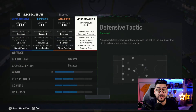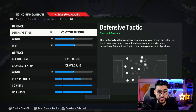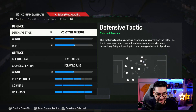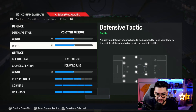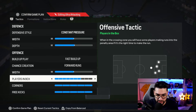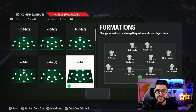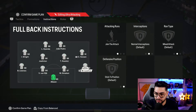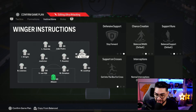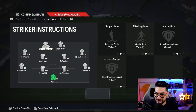Moving on to the constant pressure formation — the 4-4-2. This is used at the end of the game when we need to come back strong. Custom pressure, 50 width, 52 depth, fast buildup, forward runs. Team with 50 in attack, players in the box at 7, corner kicks and free kicks maximum. Instructions: join attack for the right back, join attack for the left back. Get forward and cover wing for both CMs. Stay forward and getting in the box for a cross for the right midfielder. Stay forward and getting in the box for a cross for the left midfielder. The two strikers are on balanced.